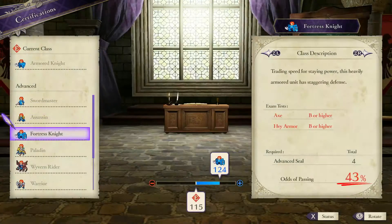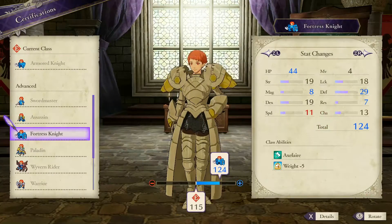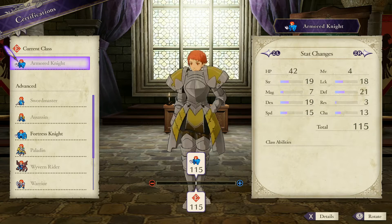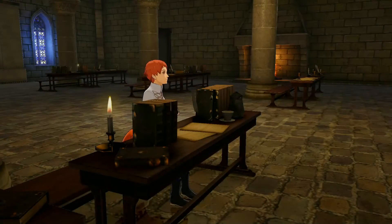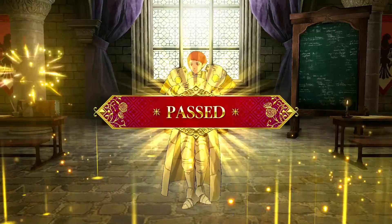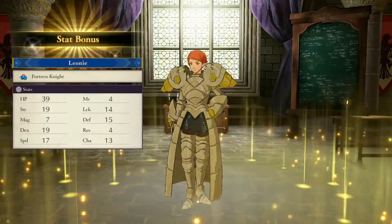Leone is becoming a Fortress Knight. Speed decreases quite a bit — she's currently at 15 speed. Magic goes up, defense goes up, resistance goes up — might as well give it a shot. Two passes and only one fail — thank you very much Byleth. The speed didn't go down either, which is nice.